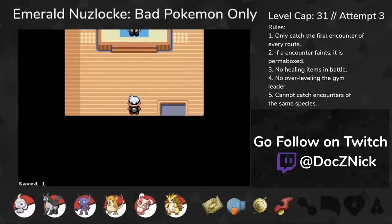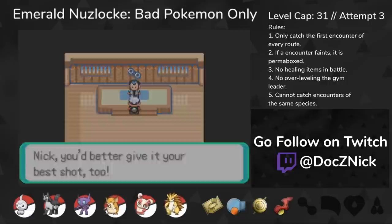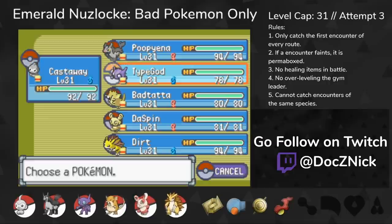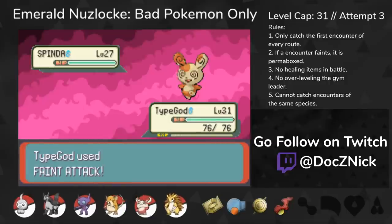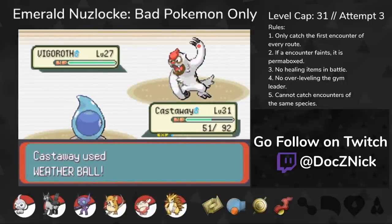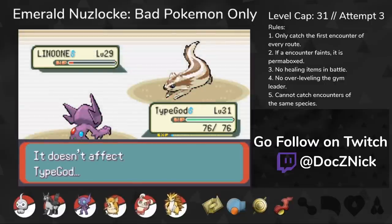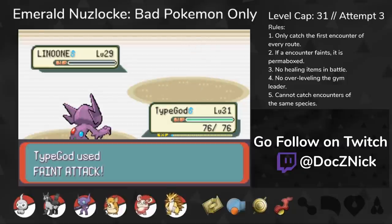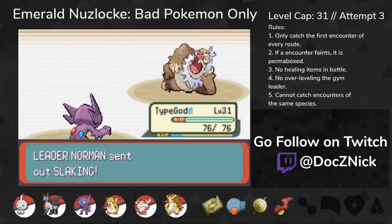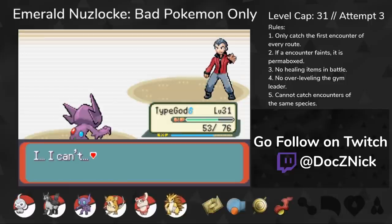The next Gym Leader Norman happens right after Flannery. Norman uses Normal types and he's known for having a powerful Slaking, but his scarier team members are actually Spinda and Vigoroth. I PP-stall Spinda out of Teeter Dances so that Sableye can't be confused against the Slaking. He sends out Vigoroth, who has Feint Attack, a move that can two-shot Sableye. I switch to Castform to tank the Feint Attack and defeat Vigoroth. He sends out Linoone, which is fast and always goes for Belly Drum. Luckily it only knows Normal-type damaging moves, so Sableye can't be touched. Last out was his Slaking — Sableye actually learns Detect by level up, so I can stall the Slaking's attacking turn and defeat it with little to no risk.